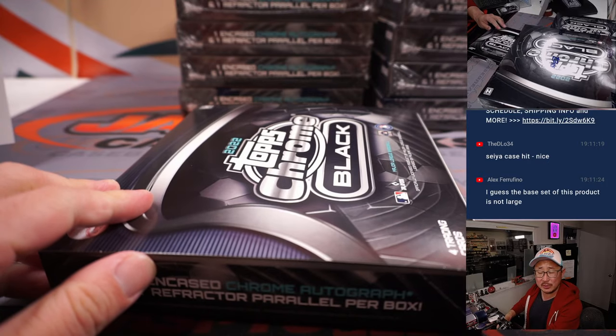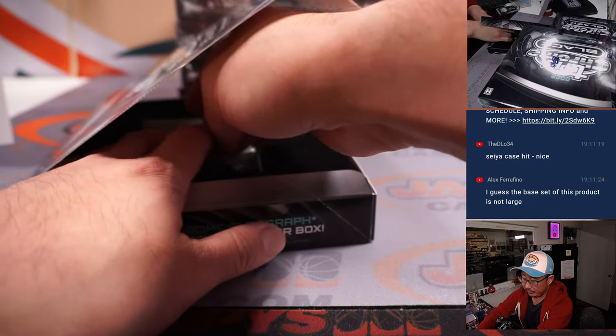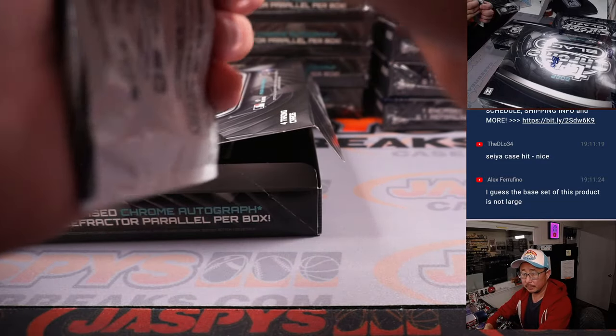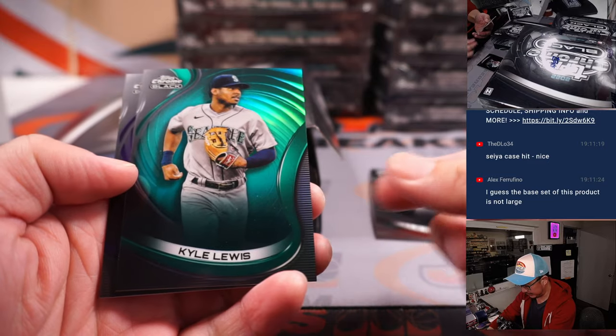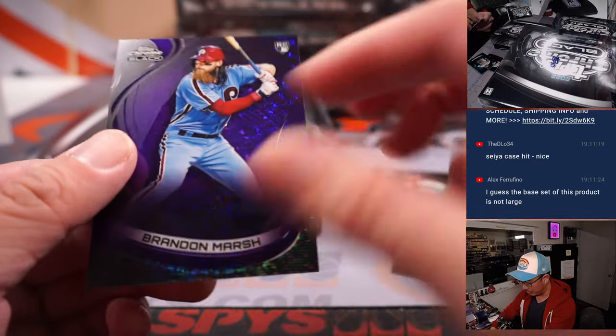I don't know how many cards are in this base set — probably a decent number, but not a lot of cards per pack. Nice Julio Rodriguez, his teammate Kyle Lewis, and Brandon Marsh. It's a nice pack — 62 out of 150.